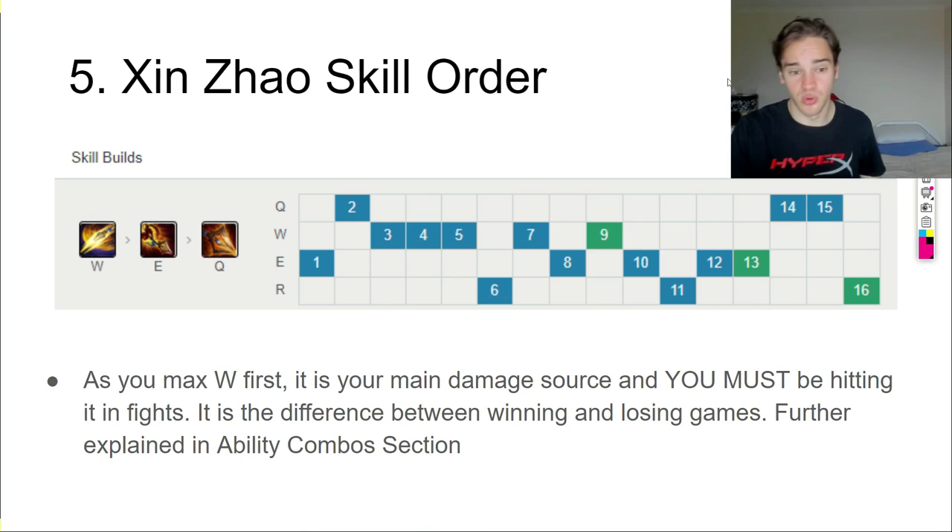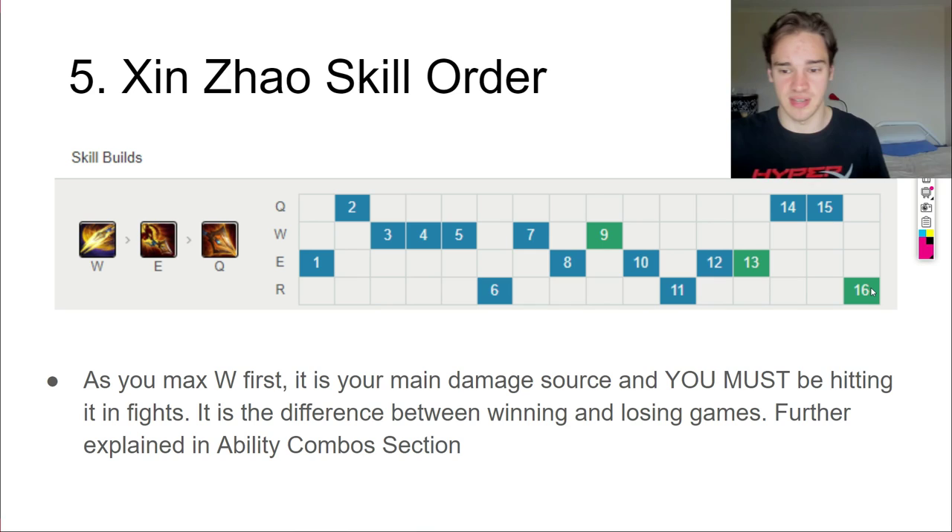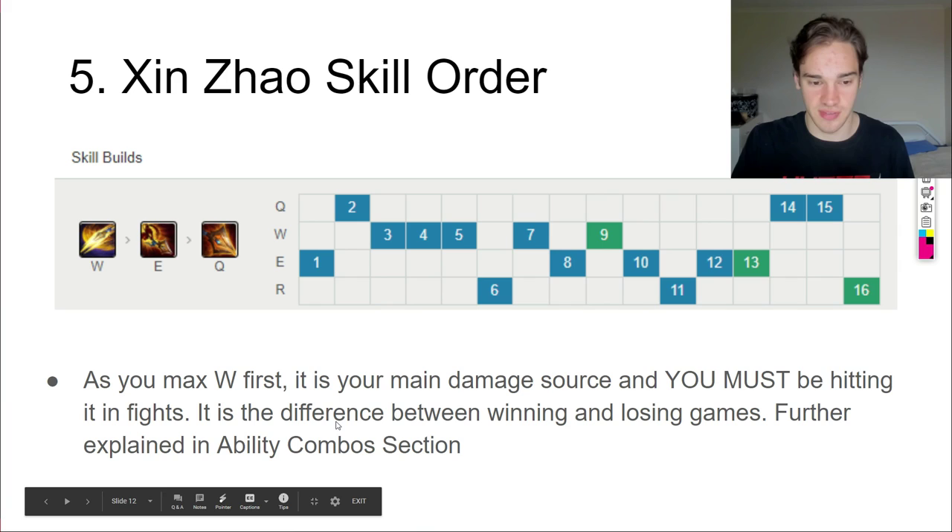Skill order is straightforward: start E, take Q second — this gives you the Level 2 gank option. Then max W first, as it's your main damage shot and you must be hitting it in fights. I'll show with the combos how to land it nearly 100% of the time. Max E second. Note that none of my 30 games went above Level 16 — we either won or lost before then. Max remaining Q points at levels 17 and 18.